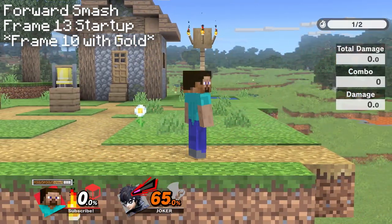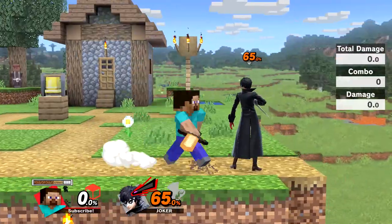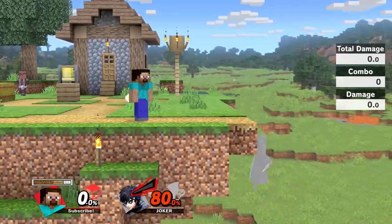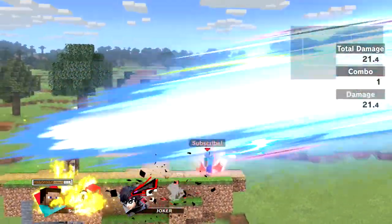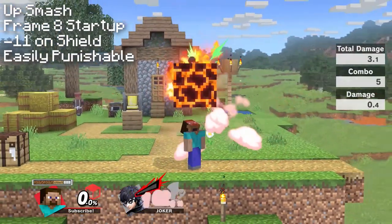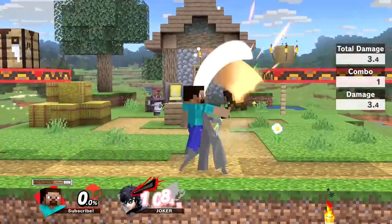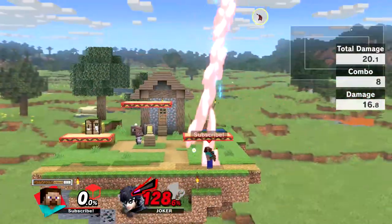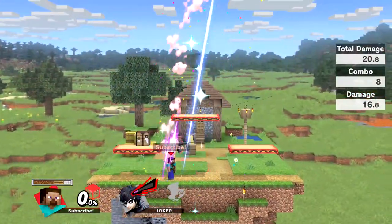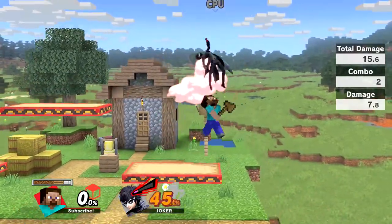Forward smash is a great tool for hard punishing your opponent and catching a bad ledge getup. It is very strong and will kill extremely early, especially with diamond. Steve will lunge forward during the attack, making it safer for ledge trapping since you have enough space to avoid a getup attack. Up smash is going to be one of Steve's best kill options. The attack comes out extremely fast, is long-lasting, and kills very early. It is perfect for catching landings, punishing a tech on the platform, and punishing air dodges. It also has a starting hitbox in front of him, making it a great out-of-shield option or follow-up after a parry. It is also a great combo finisher after a string of up tilts and up airs.